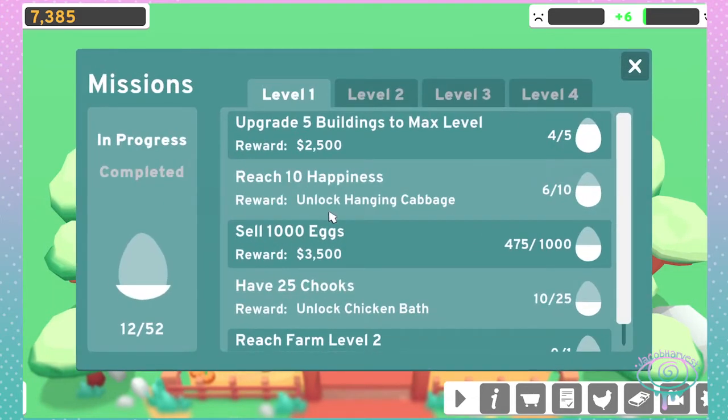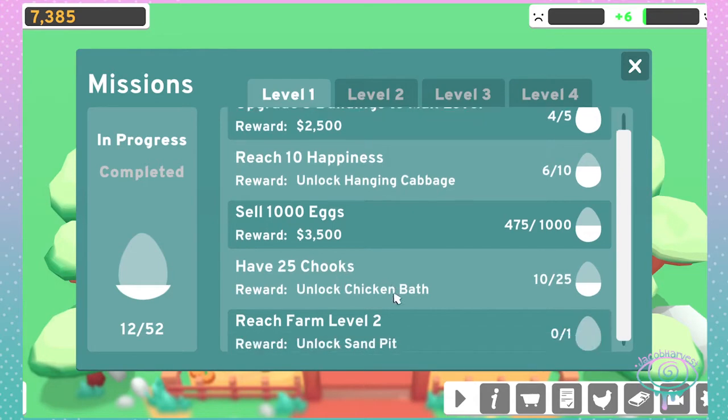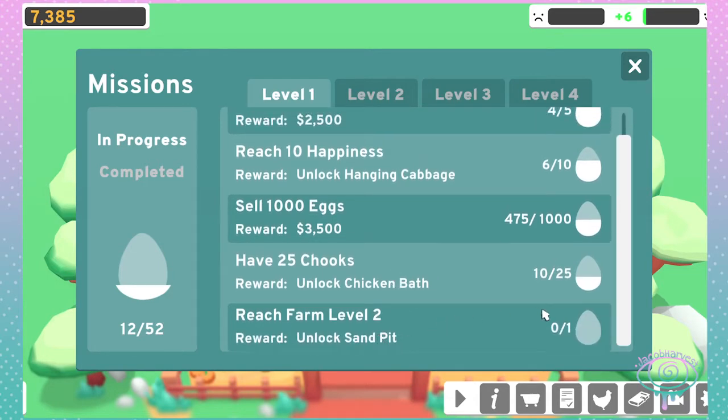What other things can I check off? Unlock the hugging cabbage. I have five buildings. I have 25. Unlock sandpit.